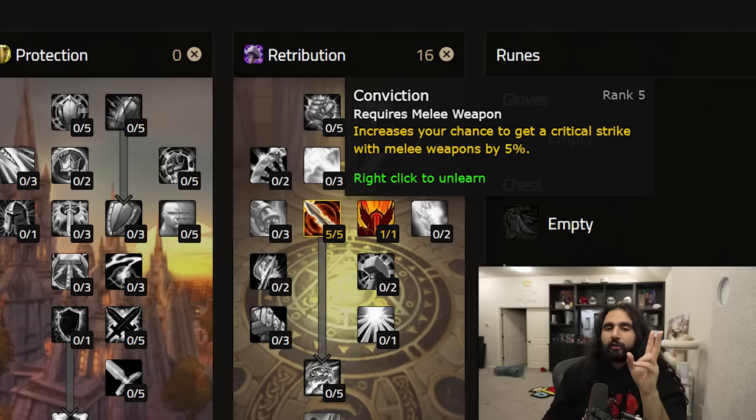The next five points I would place for retribution while leveling is straight into Conviction. At low levels, tertiary stats — green stats, whatever you want to call them — like crit strike chance, hit chance, spell power, they're at a premium. So when you're able to get 5% critical strike chance with melee weapons, Conviction is huge — big damage. Some people might say go into Divine Strength for that 10% strength scaling, but at low levels you have such little strength that the chance to do double damage with a crit is much more valuable with Conviction. So I would just go straight 16 points into Retribution.